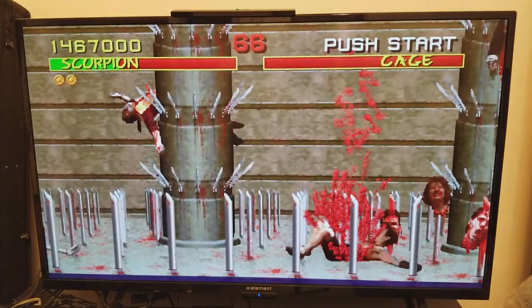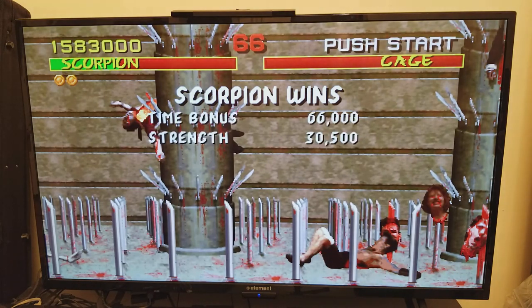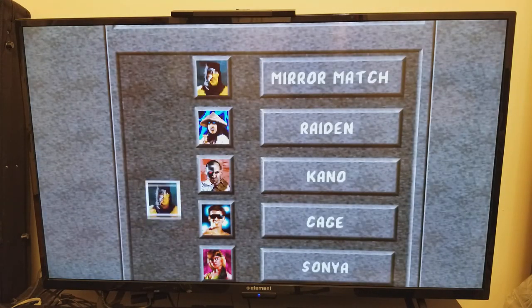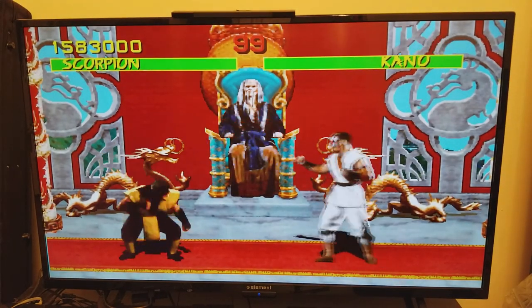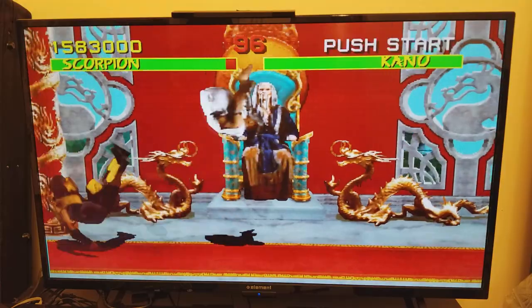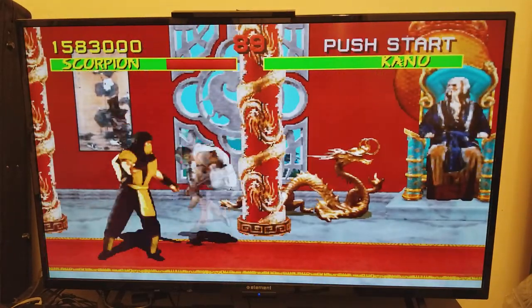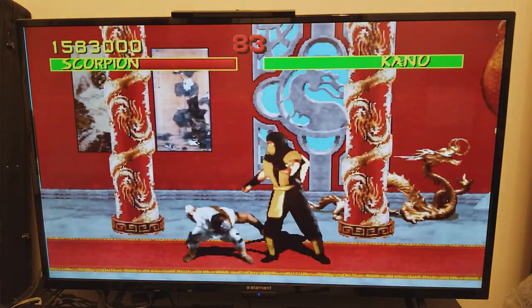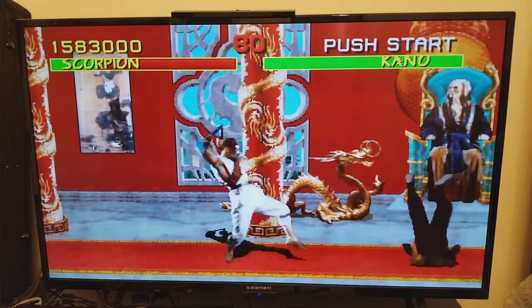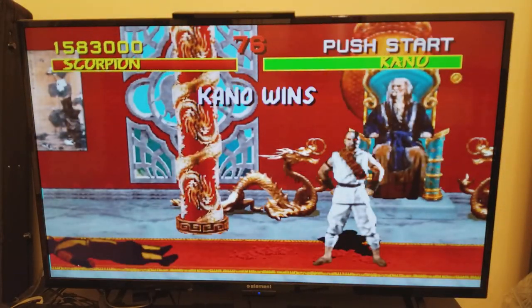I don't remember it being like that. I thought you would have to actually do the uppercut when they say 'finish him.' I guess I probably completed the life bar when I did the throw. Kano always kicks my ass. Nice — flawless victory for Kano.